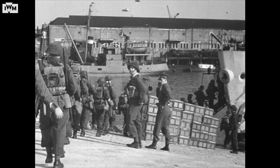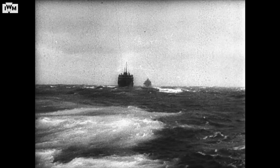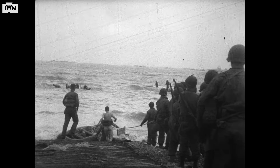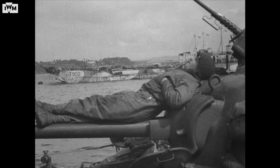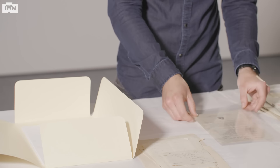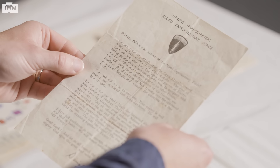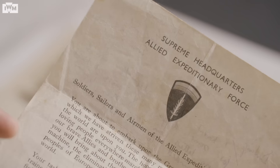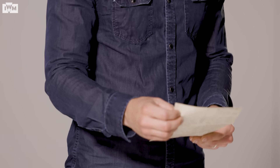D-Day was scheduled for the 5th of June 1944, but in the preceding days terrible weather conditions forced Eisenhower to postpone the invasion by 24 hours. This was a difficult decision — any delay made it increasingly difficult to keep the operation a secret — but over the course of the 4th and 5th, meteorologists predicted a temporary break in the weather, and based on this information Eisenhower ordered that the invasion proceed on the 6th of June. This is the letter issued to thousands of troops bound for Normandy on the eve of the invasion, written by Supreme Commander Eisenhower.